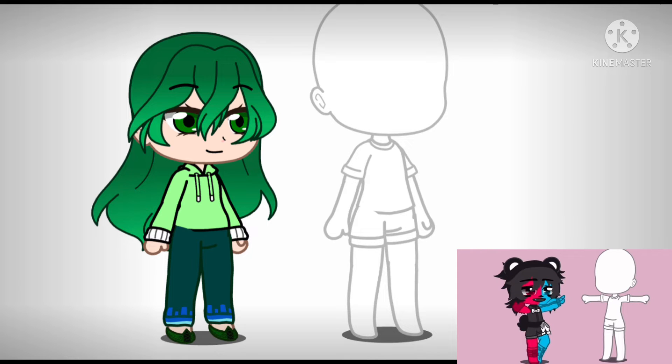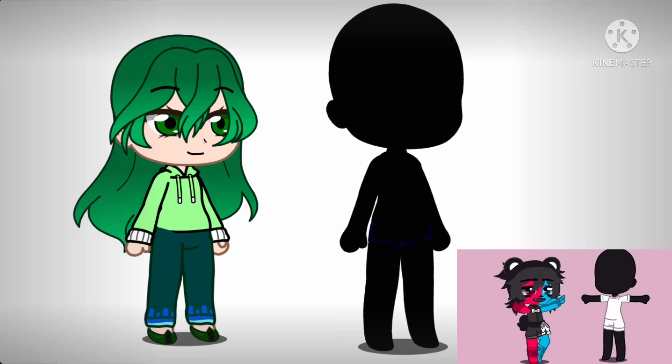If you play Minecraft on creative mode, you will have a regular Enderman as your OC. If you play on survival mode, you will have an albino Enderman. And if you like hardcore mode, it'll be half human with a skin color of your choice. If you're unsure with your answer, you can choose one of the options.